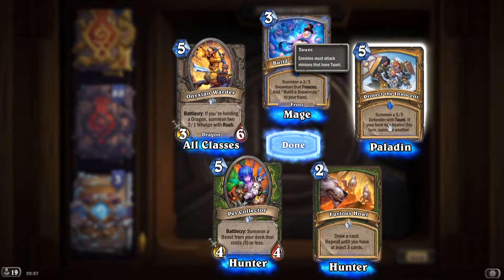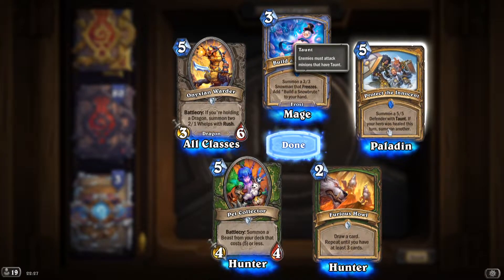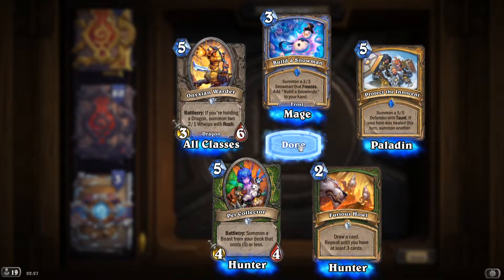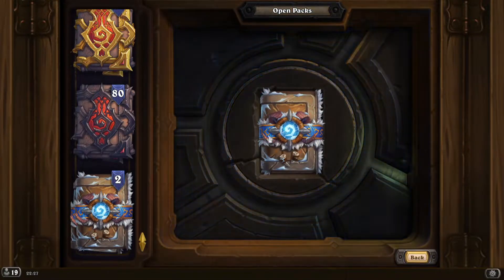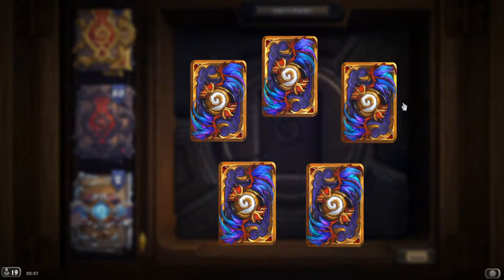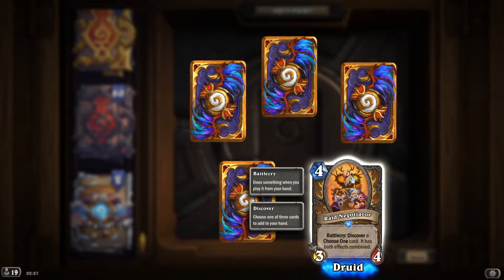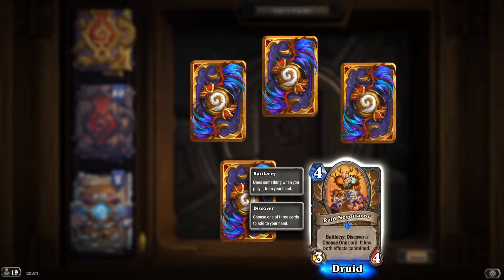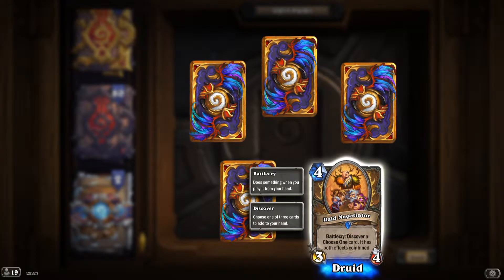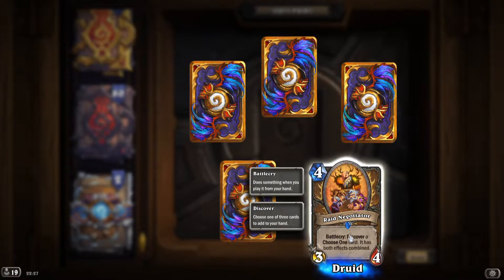'Protect the Innocent': summon a 5/5 defender with taunt, if your hero was healed this turn summon another — definitely a good card. 'Raid Negotiator': battlecry, discover a 'choose one' card, it has both effects combined — I like this!